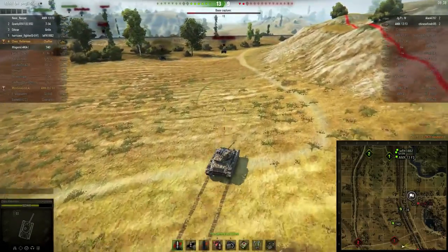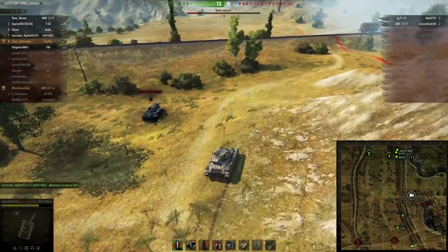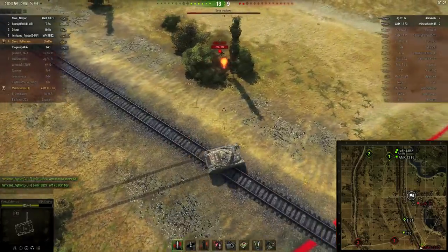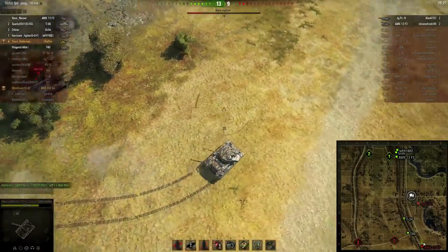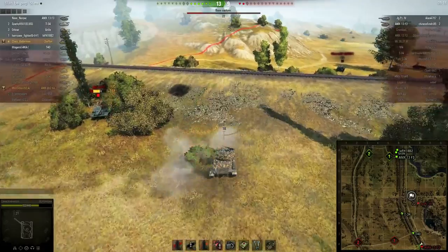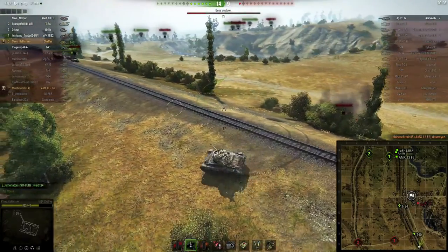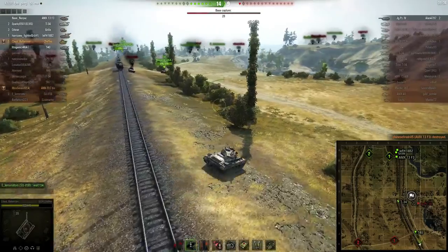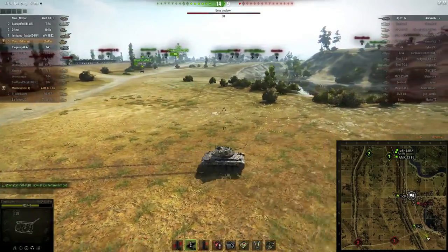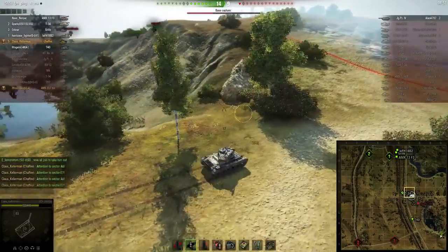The game looks pretty good — the team is almost winning and Klaus has four kills. There might be another enemy near the railroad track. Klaus spots him and tries to lock on, but the enemy won't sit still. Finally locks on — goodbye. You can see the Chaffee is fantastic: it can turn, go around enemies, circle them, lock on, and shoot. Unfortunately Klaus has now run out of regular ammo and has to shoot APCR.